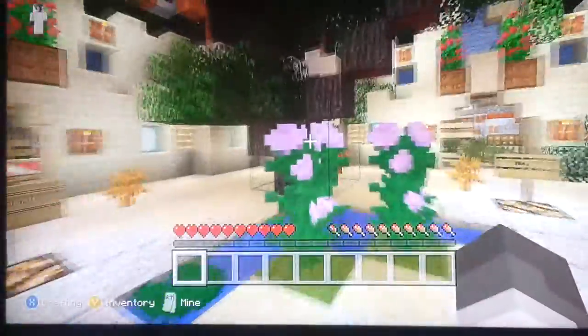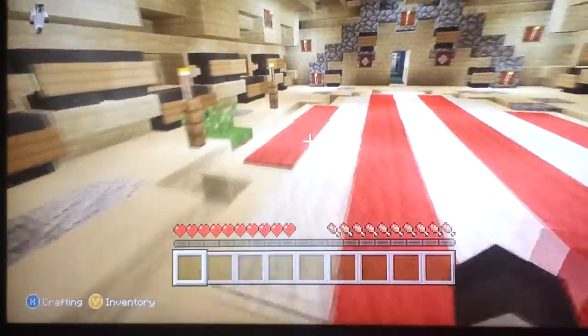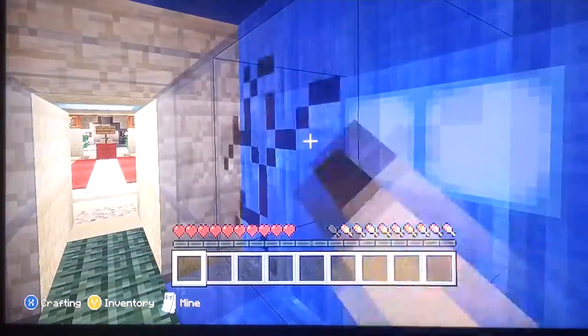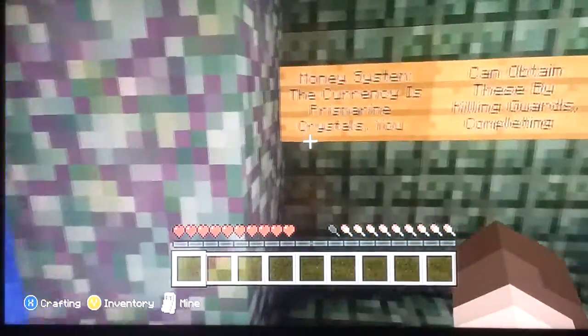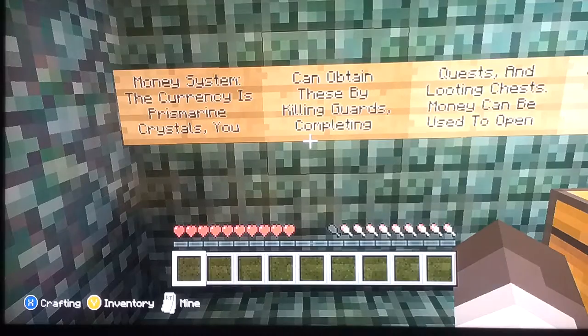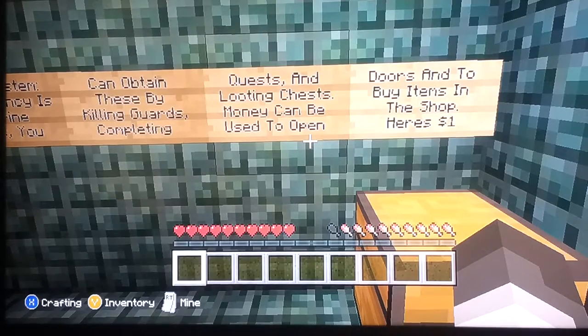I think I'm gonna do the tutorial first. There's blue blood — it looks like a barrier block. Doors and buy items. Money system: the currency is prismarine crystals. You can obtain these by killing guards, completing quests, and looting chests. Money can be used to open doors and to buy items in the shop.